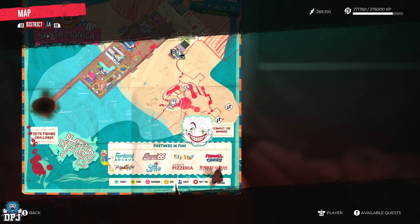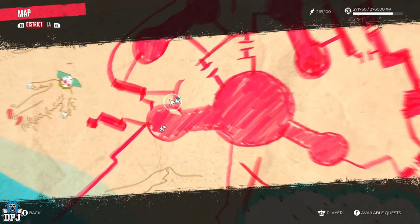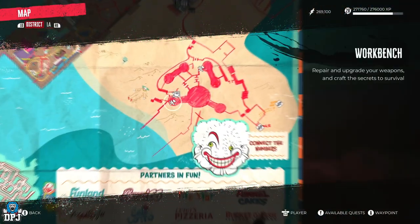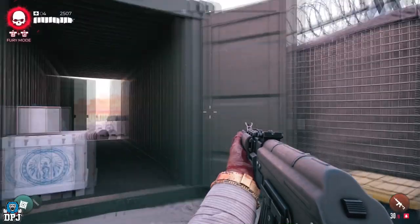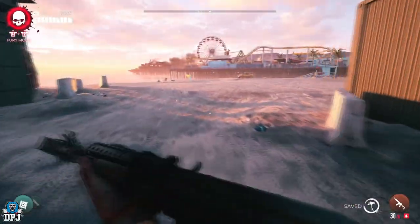Within the pier area at this point on the map, there's a hidden container which requires a certain key to open it up. To grab the key, come to this point on the map and look for a zombie called the CDC viscera cleaner.